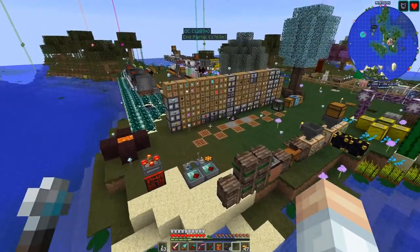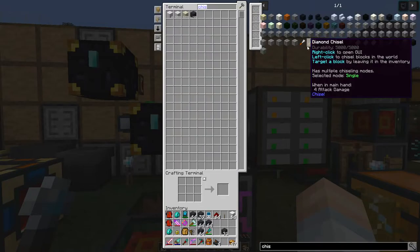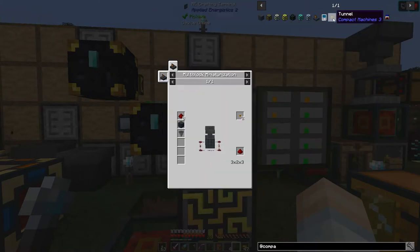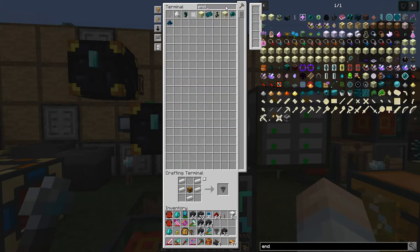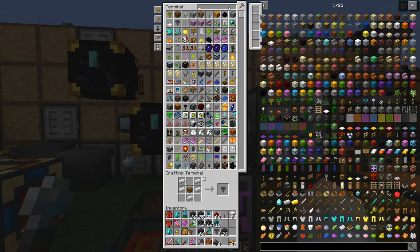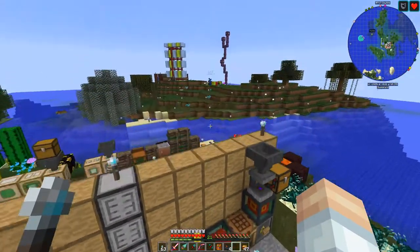What else do we need? We'll need to make a tunnel, and so that means we need a hopper. We'll make a few of those — we've got plenty of redstone — and we'll also do some ender pearls and then a block of emerald. Alright, I think we're ready. So let's come over here to our area right there.